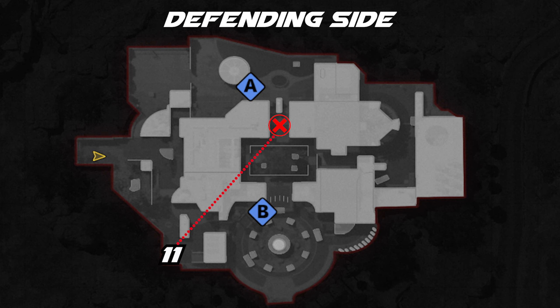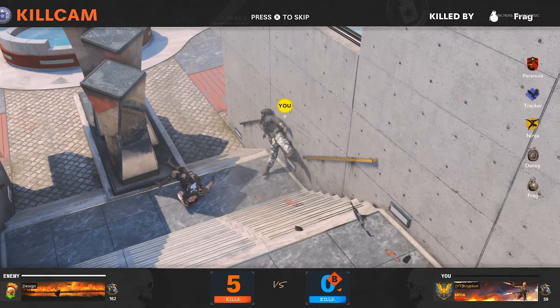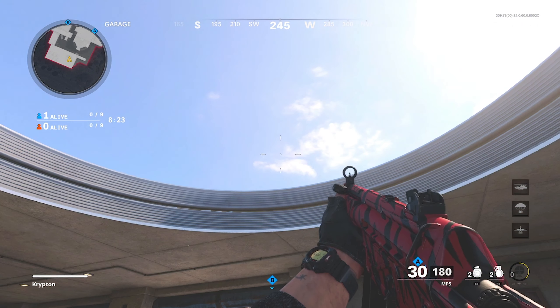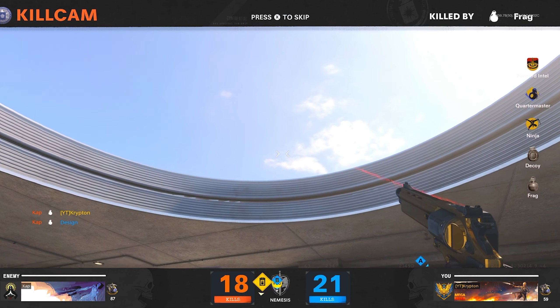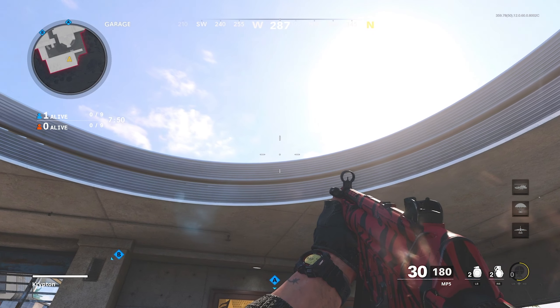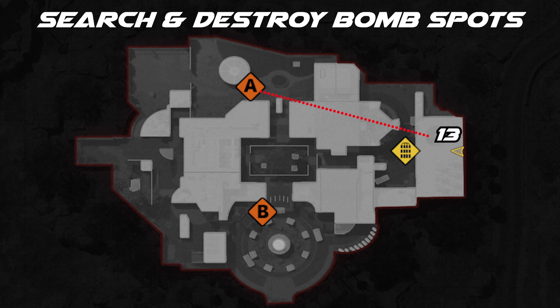For the final two bomb spots in Search and Destroy, all you want to do is hop up on this car right here. Aim up to where the break is in the cloud and launch your nade over while jumping — this is going to kill anybody trying to defuse or plant the bomb on that B side. Then for A bomb, all you want to do is turn around, aim up over A, and just loft your nade over while jumping. This is going to land on A and kill anybody that's planting or defusing.